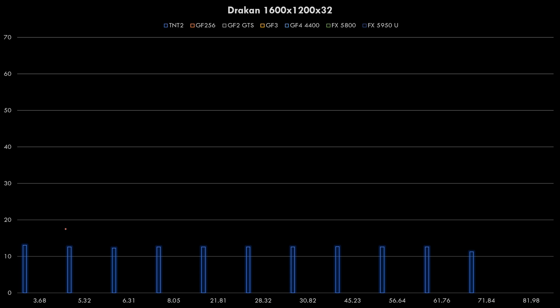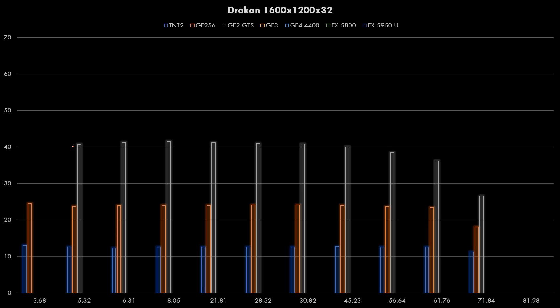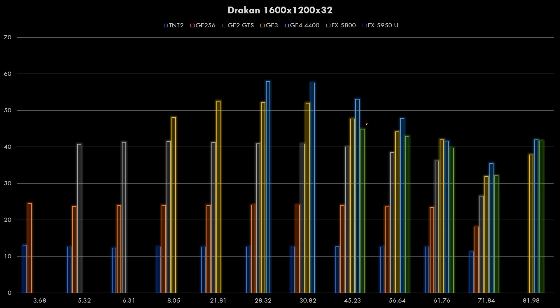At 1600x1200 in Drakon, the TNT2 is not really suitable. The GeForce 256 also struggles to reach 30fps. The GeForce 2 GTS does a lot better, up to 40fps. The GeForce 3 - for the first time we're seeing a new driver actually gaining performance, starting a bit slower but getting a nice boost to just above 50fps. The GeForce 4 is the quickest so far, and the FX cards really struggle. At this resolution you want to go with the GeForce 4.